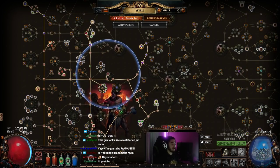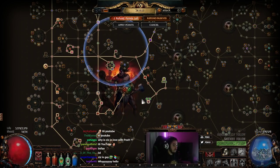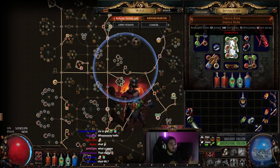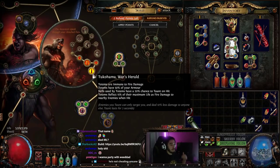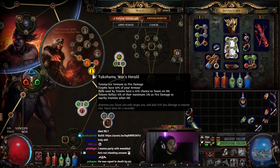It is a ranged attack totem Eye of Innocence reflect tornado shot chieftain. Basically the way it works is Eye of Innocence states that you take 100 fire damage when you ignite an enemy. So instead of you igniting, you summon totems. Your totems shoot, they roll and ignite, the totems take damage. When they take damage, they proc the chieftain ascendancy to Kahama's War Herald. Even though they're still immune, it counts as a hit, which then makes your totems go boom. They also taunt everything.